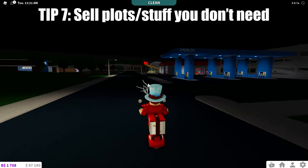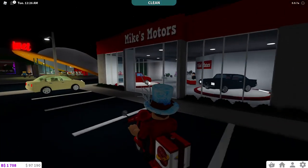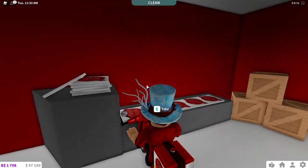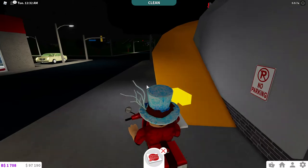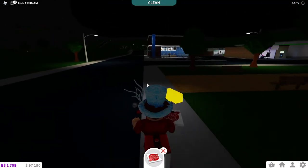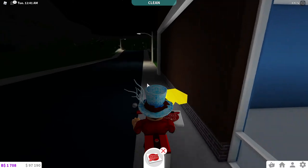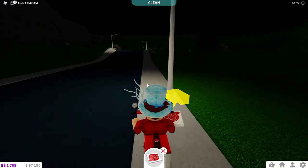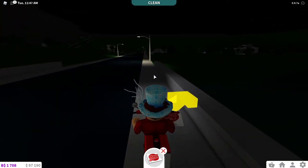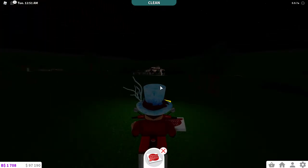Another tip is if you have any other plots that you're not using, such as the one I sold at the beginning of the video, sell those. If you just have a plot that's for fun or you don't really need it, sell it because that's going to save you money and time from delivering pizzas. And that's one of the biggest things in this game is time. It takes a lot of time to earn this money. No matter what level you are and no matter what job you work in this game, it takes time. That is the point — you're supposed to take time to earn money and then build.